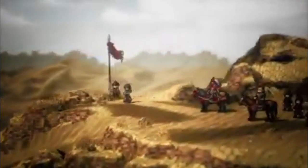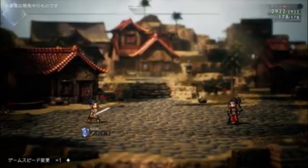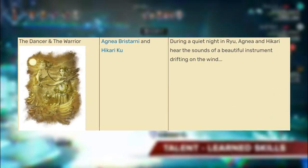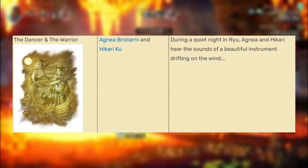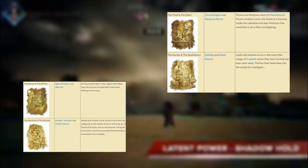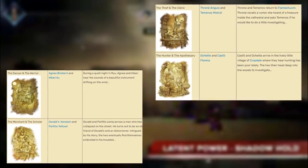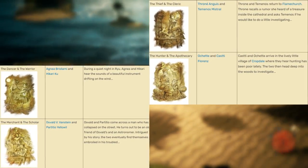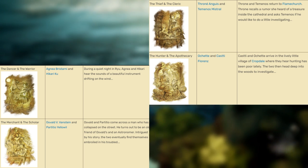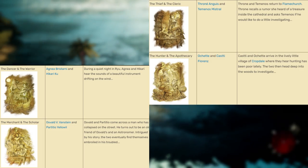Finally, something new added in Octopath Traveler 2 is the Crossed Paths feature. These are special story events between two travelers that add backstories for each character and their cross path partners. One example is the Dancer and the Warrior, which takes place between Agnia and Hikaru — during a quiet night in Ryu, they hear the sounds of a beautiful instrument drifting on the wind. Though not confirmed, these may hint at deeper or even romantic connections between travelers. They're also expected to give unique skills, abilities, equipment, and items, so I'd recommend doing these whenever they pop up. I haven't been able to find exactly how they unlock, but when they do, I highly recommend doing them.